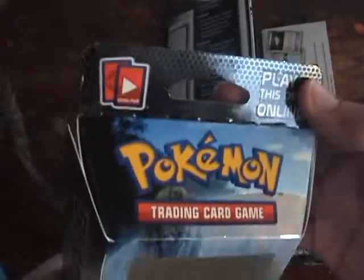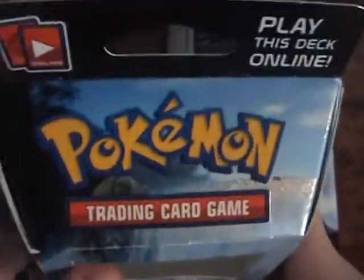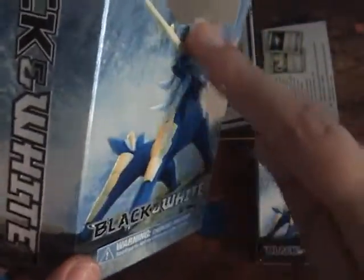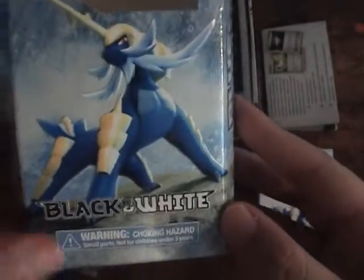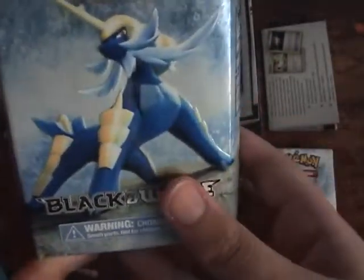So here's the box. It says 'play this deck online' — we'll talk about that in a sec. Pokemon Trading Card Game, Black and White. If you can't tell, it kind of bumps where Samurott is — that's what this Pokemon is. It's very nice artwork, basically. Samurott standing on a rock with a big wave crashing on him. And 'Black and White' is also embossed.